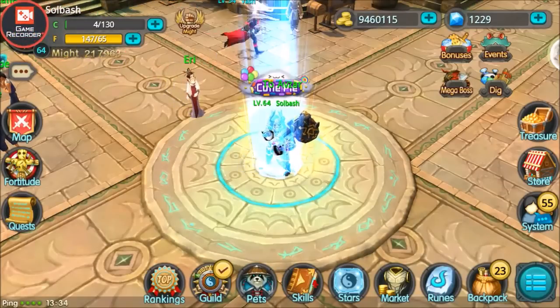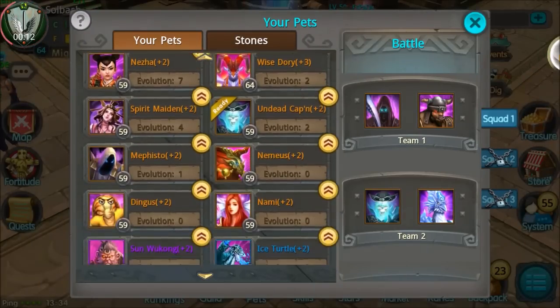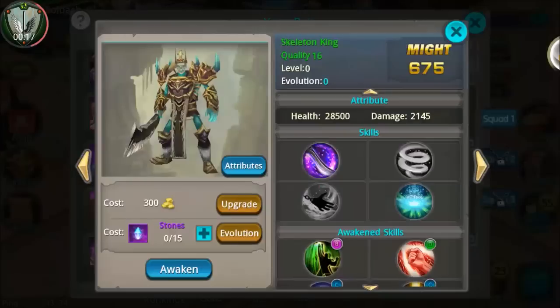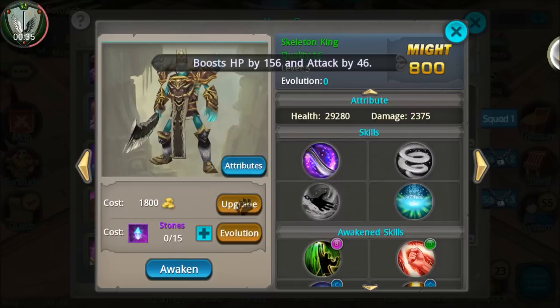What is up guys, it's Soul Bash and we are back with part two of the Skeleton King video. We're going to go through pretty much all of his levels. I've been farming quite a bit trying to get these surge pills and also got a few more awakened skills on him — a little bit better ones, but not the best yet. Base starting out: 28,500 health and 21,000-ish damage.